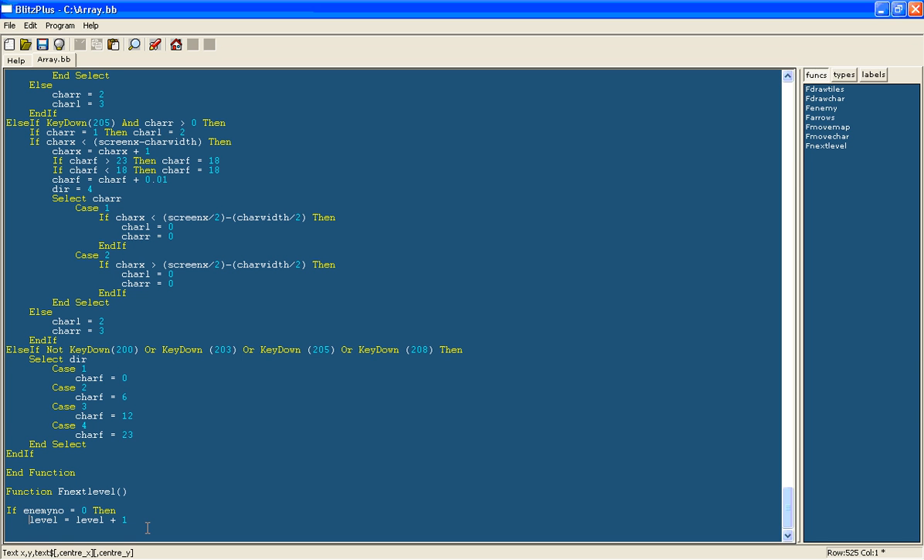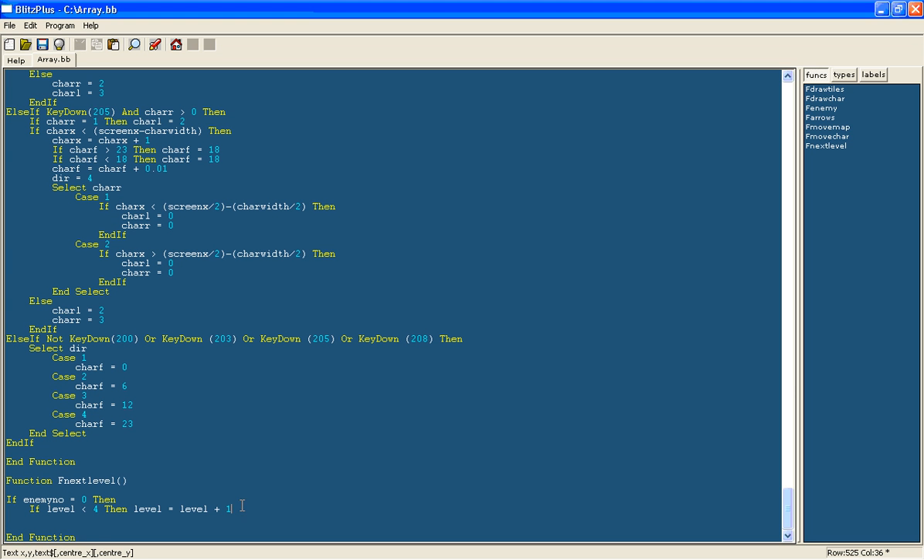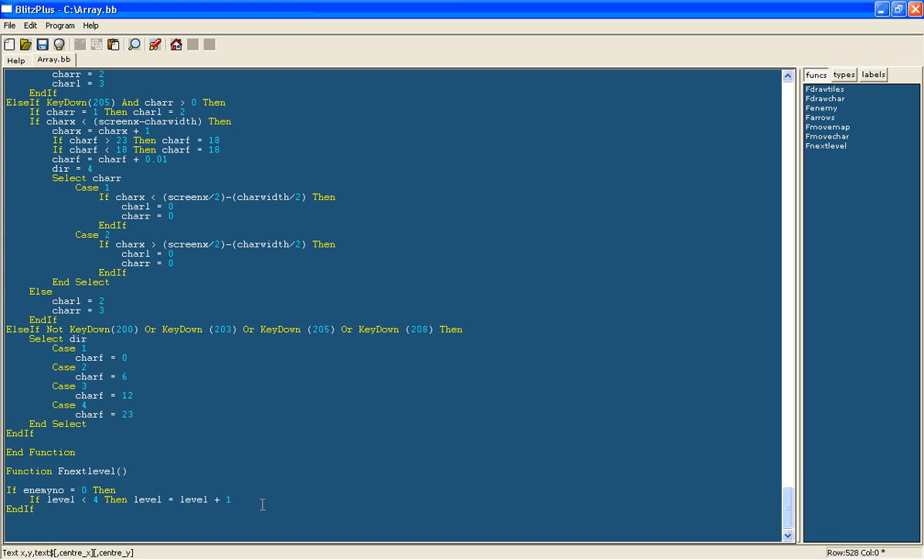We only want to progress through levels if there are still levels remaining. For my game I will have 3 levels, so if level is smaller than 4 it will be allowed to go through. Otherwise when you get to level 4 it will stop. If level equals 4 then I will display text at position 320, 240 — the centre of the screen — saying 'you have completed the game', centred.